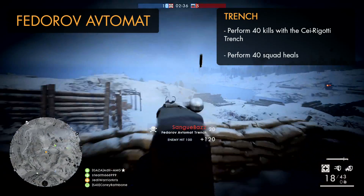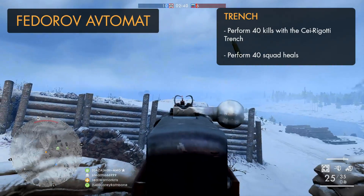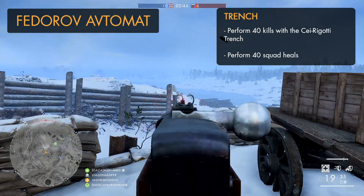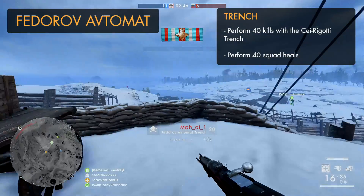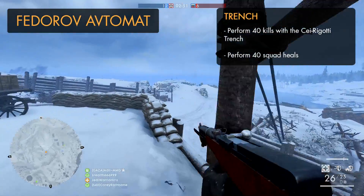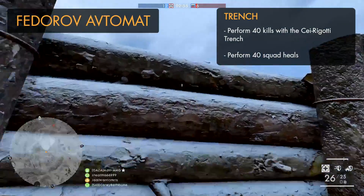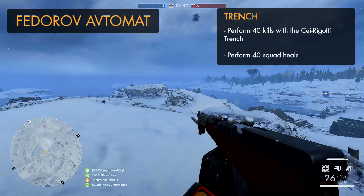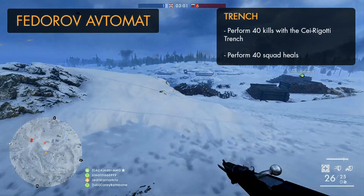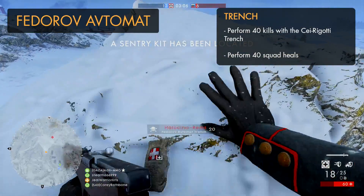Moving over to the medic weapons, the first is the Fedorov Avtomat trench variant. To get this one you'll be required to kill 40 players with the Selbstlader Trench, and also perform 40 squad heals. The Selbstlader kills are pretty straightforward, and to get those squad heals quickly just follow your squad mates and throw medpacks at them whenever they take damage. The medpack is generally more effective than the crate, as squad members don't need to stand by it to gain health back.